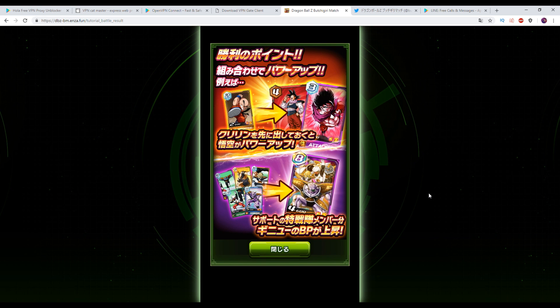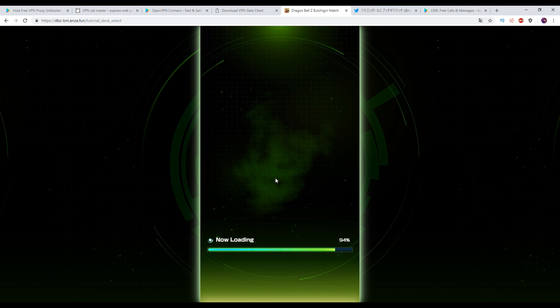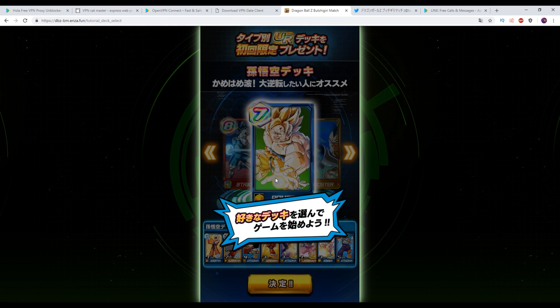Generally, you do have themed decks — that's pretty much how it works. That Krillin card specifically does buff the power of Goku cards, and also the Ginyu Force. You have ARs 1 through 8, generally buffing, and the AR 8 card probably needs more cards in play as well. When you get in, you have the choice to choose between multiple decks. You just saw this Goku deck in action a little bit.